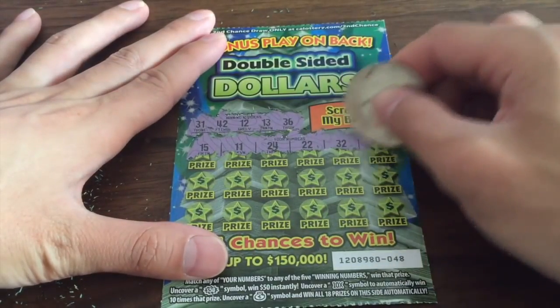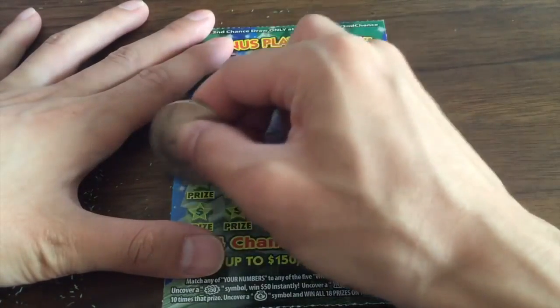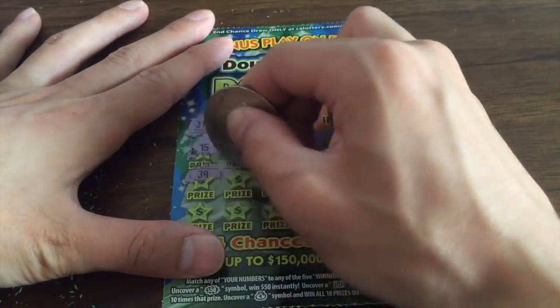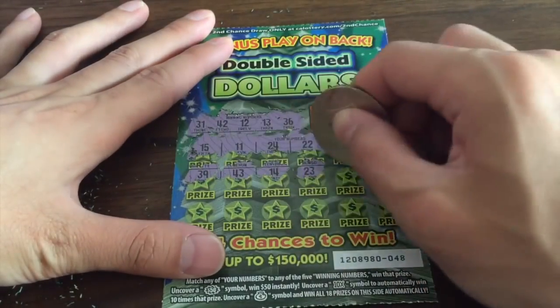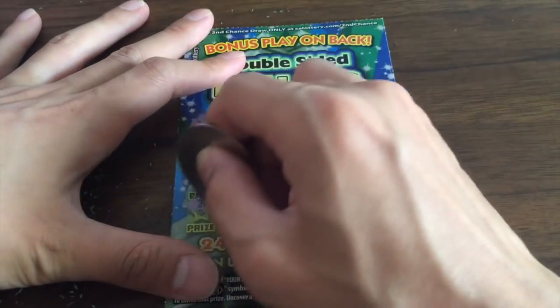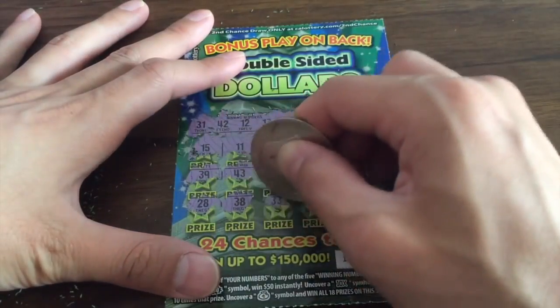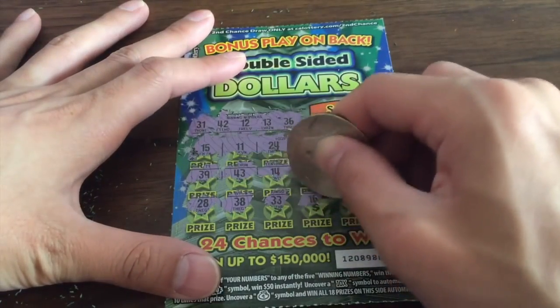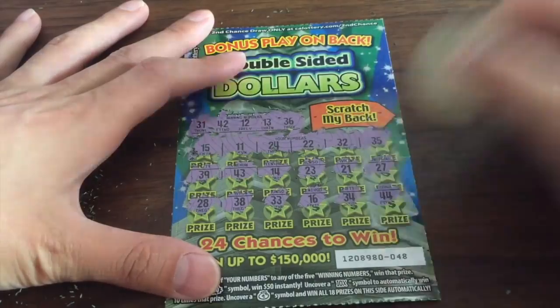32 — nope, not it. 35 — so close. Next row: 39, 43, 14, 23, 21, and 27 — no good. We got 28, 38 — please, please, please — 33, 16, 34, and 44. No win on card 3 front.